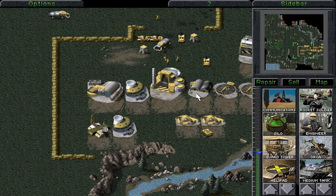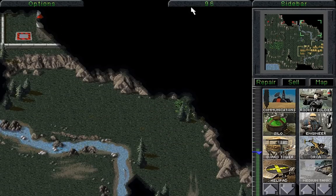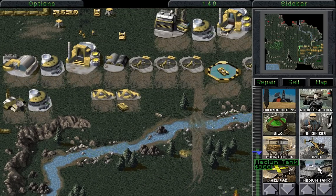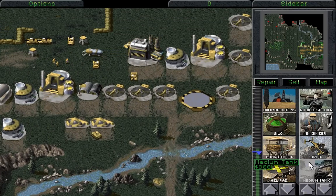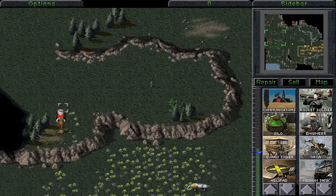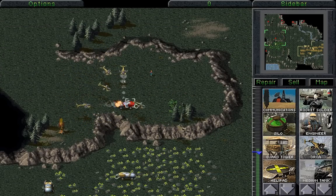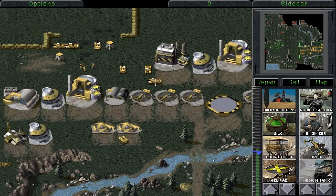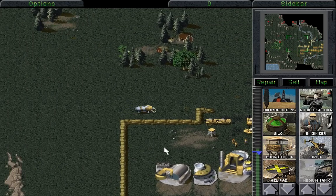Let's go and find that flame tank, because there most certainly is one and it needs to be dealt with. We also need to build some medium tanks, because we need to send them over to destroy SAM sites as soon as we possibly can. One medium tank might not be enough - we might need another. We also have another harvester to deal with; if even a single piece of Tiberium gets into their refinery, that is doomed for our entire strategy. We'll send these tanks up to deal with that SAM site over there.